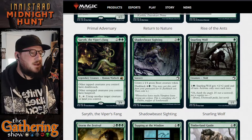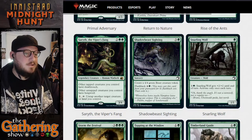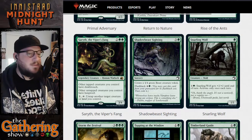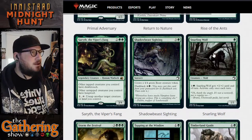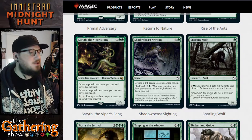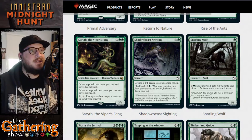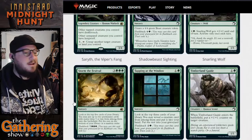The next green card is Snarling Wolf — for one green you get a 1/1 wolf creature card. You can pay one and a green to give Snarling Wolf plus two plus two until end of turn, activate only once per turn. There are a lot of green creatures that have this kind of ability, and this is a wolf creature which gets a lot of buffs in Innistrad. Pretty standard green card.